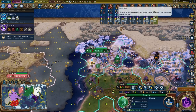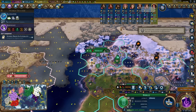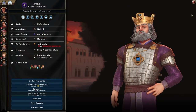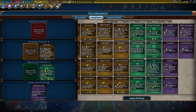After recruiting Mary Leakey, I saw the next great scientist up would give double production towards Space Race projects — I really wanted to get Stephanie Qualic. But a resolution passed in the World Congress that made nobody get any great scientist points, so I was going to have to wait a bit longer. In the meantime I changed my policy cards to maximize science and production.